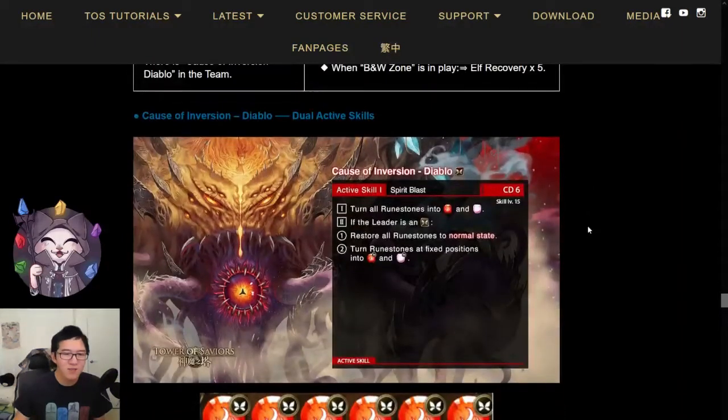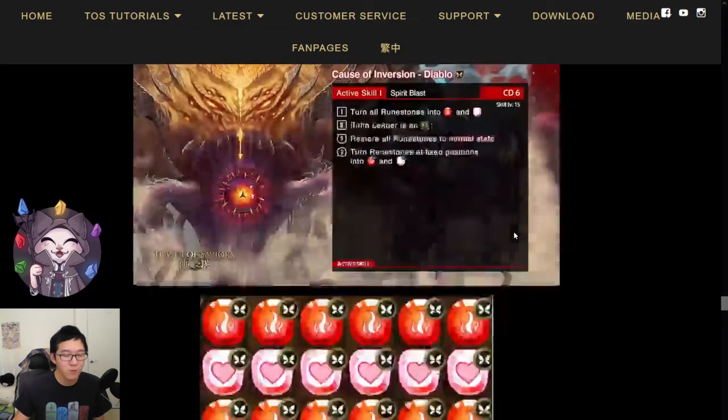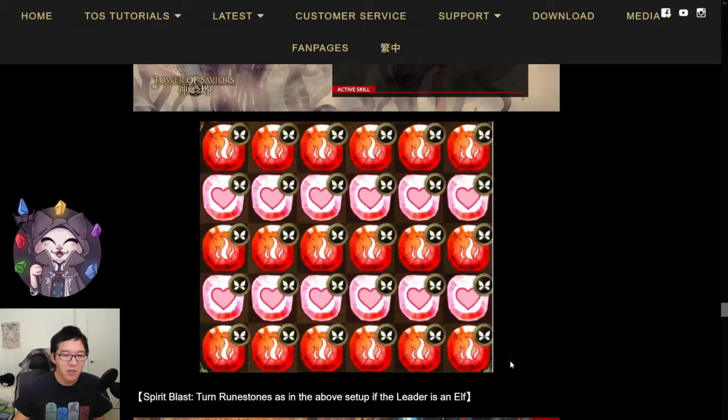Now let's take a look at his active skills. The first active skill is CD6: turn all runestones into enchanted fire and enchanted heart runes, and if the leader is an elf, restore all runestones to normal state and turn runestones at fixed positions into enchanted fire elf runes and enchanted heart elf runes. This is a pretty nice board, and you can switch it around to get more combos. It gives you a lot of runestone movement time and easier movement, which is always beneficial. You also get a good number of attacking runes if you're running an elf leader, a fire leader, or any leader that can use heart runes as attacking runes. So this is a pretty good convert skill.